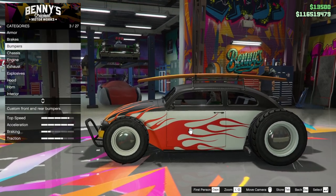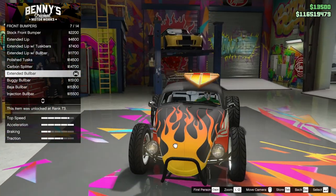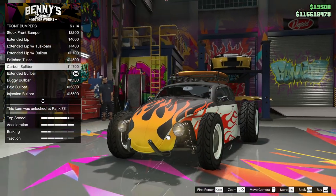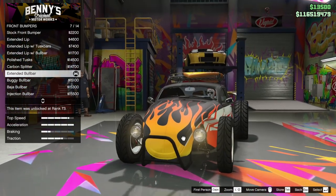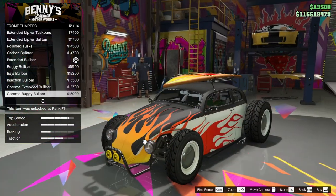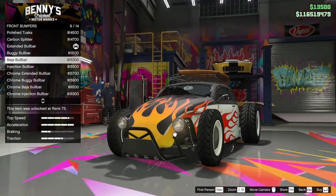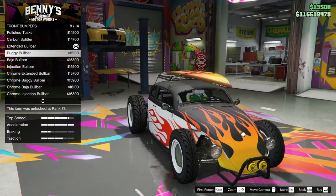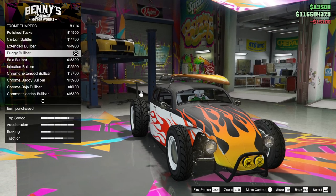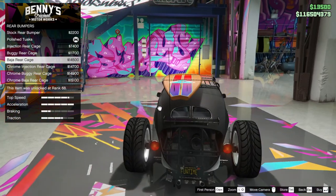Let's go back to the start and do the bumpers. This is a Benny's build — you can't seem to avoid this bull bar. We're probably going to need it because we're going to smash this into a lot of stuff. I quite like the extended bull bar. This is a bit too Mad Max maybe. We'll stick with the extended bull bar, and maybe we can put those little lights on there — those are nice.